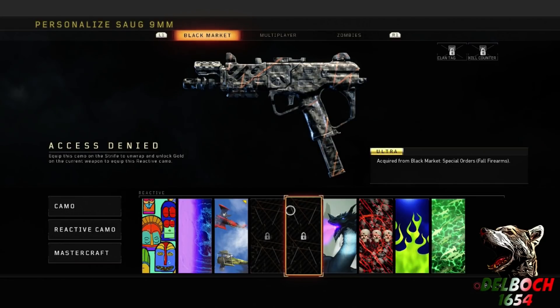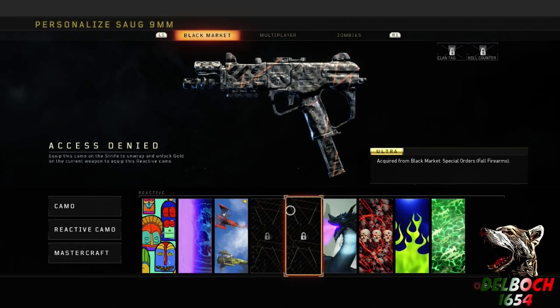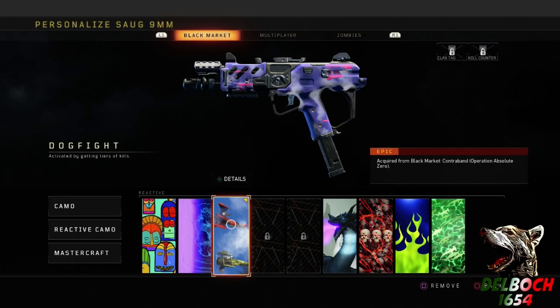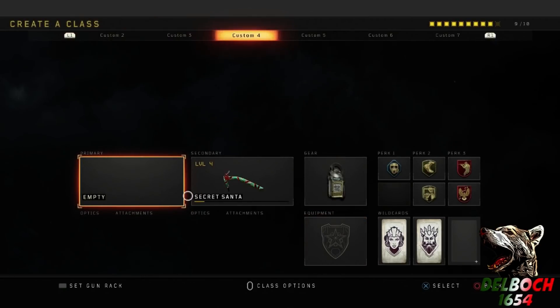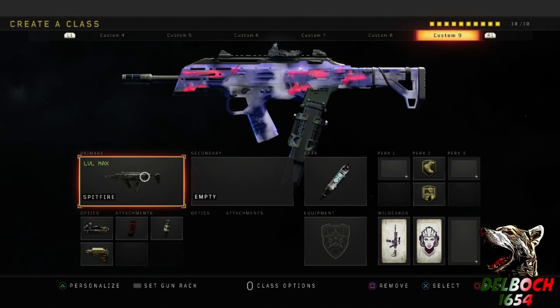So that's how you unlock all of the reactive camos and put them on any gun. Two requirements: the gun you want to put it on has to be Gold, and you have to unlock the reactive camo with the gun it's originally meant for. It's pretty self-explanatory — you first need the reactive camo unlocked for its specific gun, and you have to do that with every single gun in the game.